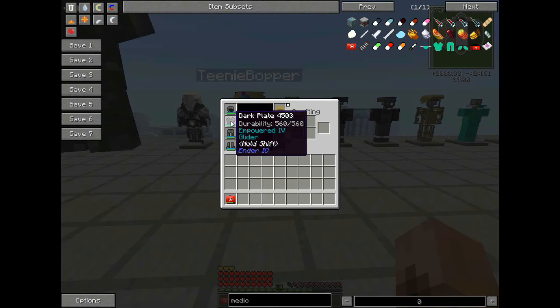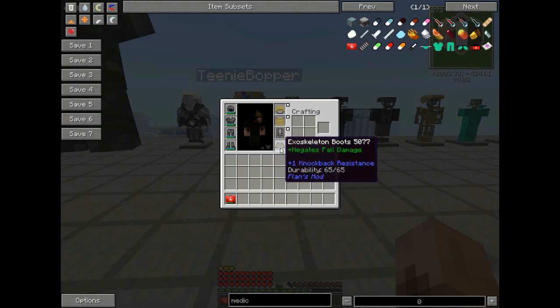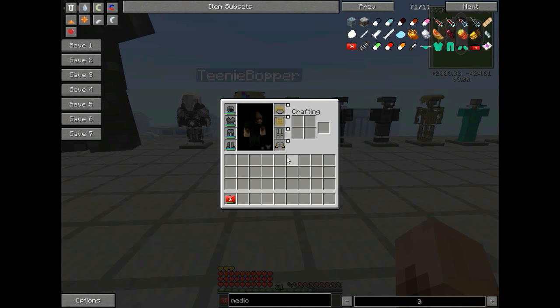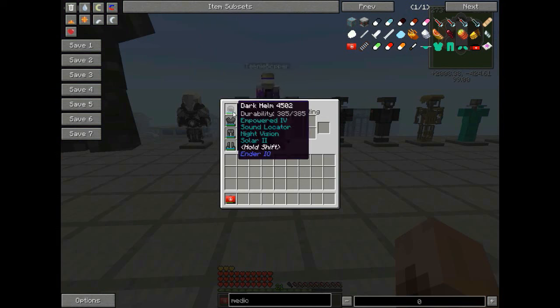So as I'm wearing my top tier Ender IO armor, I have my Exoskeleton armor in the cosmetic slot. But neither one of them is going to show because I've chosen for my armor to not show. I can take this off or put it back on. When I do decide to show my armor, I can click that and you'll be able to see that I appear to be wearing the Exoskeleton armor, when I'm still in fact wearing the dark steel armor from Ender IO.